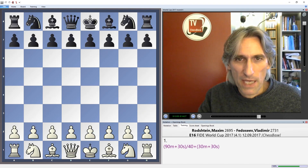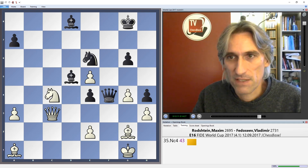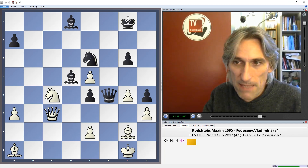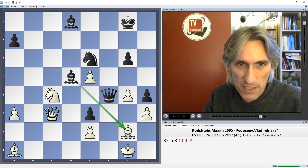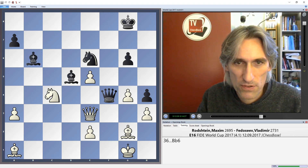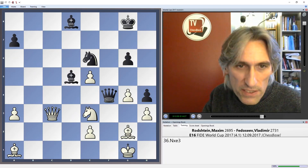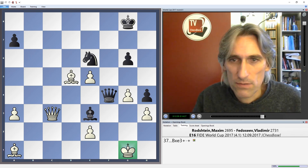Let me just show you one other game — or the finish to another game, very quickly. This was the game between Maxim Rogozin from Israel against Vladimir Fedoseev from Russia. It looks very unclear and tense, but Fedoseev found an excellent move — he played e3, opening up this diagonal. If that pawn is taken, for example queen takes, then this bishop pops out, and that wins material: knight takes, queen takes, and that's a winning position for black. Or knight takes pawn, and bishop b6 is absolutely deadly and the king perishes.